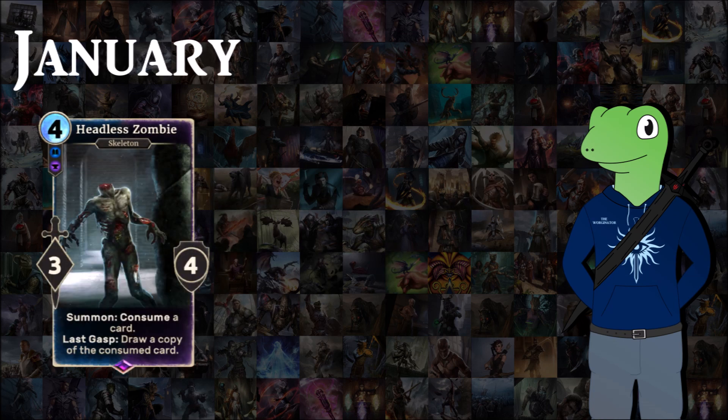January's card was the Headless Zombie, a 4 cost 3/4 with Summon: consume a card. Last Gasp: draw a copy of the consumed card. This was for Sorcerer and it actually does have a really good effect — you can basically just get anything in your graveyard back to your hand.